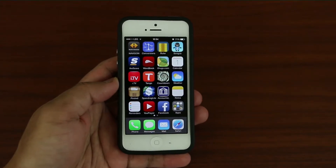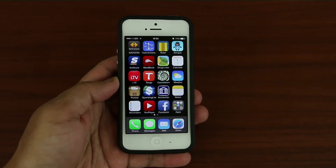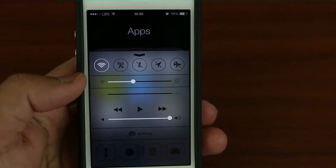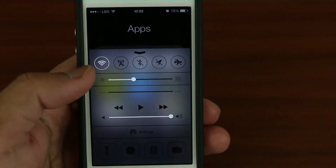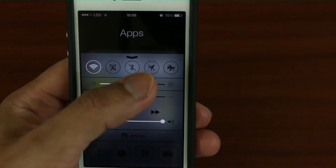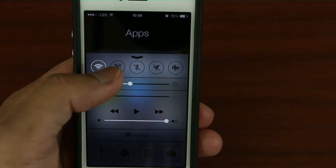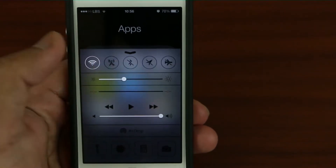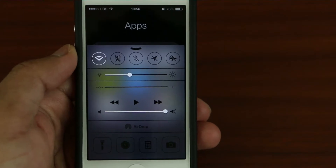Hey, what's up YouTube! Today I will be showing you guys how to enhance your control center. Those are the quick shortcuts — I got my location mode, my 3G LTE mode, and do not disturb mode.